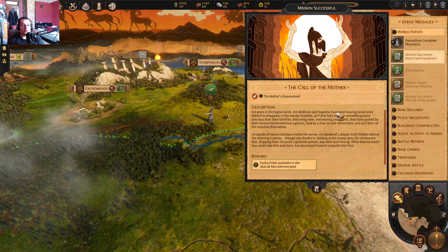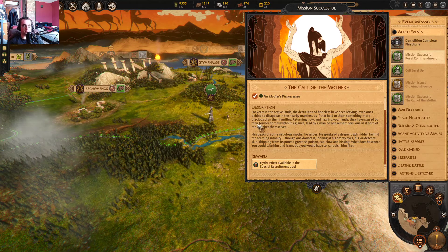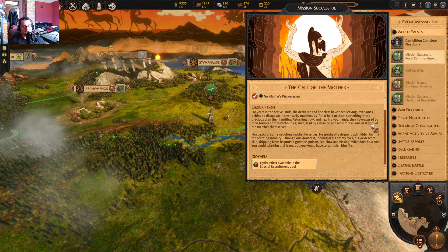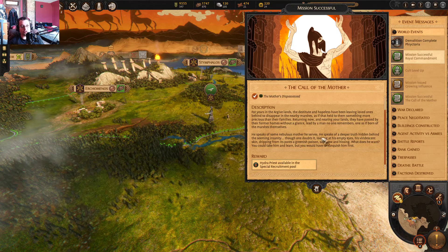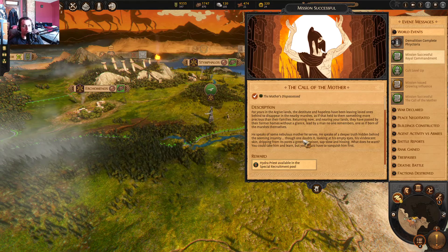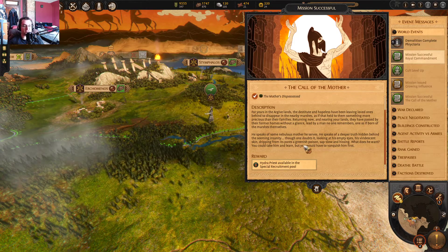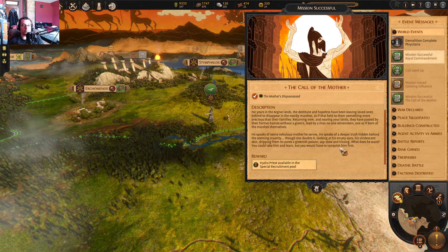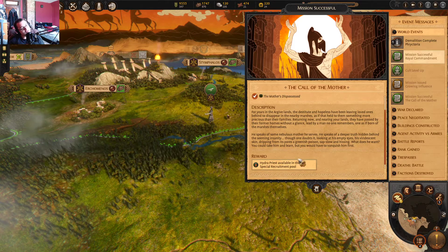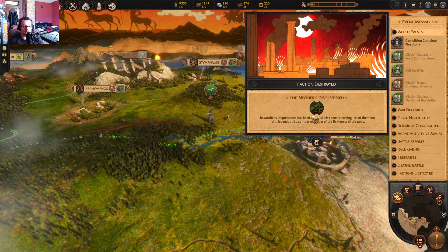So it says: 'For years in the Argive lands, the destitute and hopeless have been leaving loved ones behind to despair in the nearby marshes. Returning now and nearing your lands, they have passed by their former homes without a glance, led by a man no one remembers, one as if born of the marshes themselves. He speaks of some nebulous mother he serves, and of a deeper truth hidden behind the seeming insanity. Looking at his empty eyes, his viridescent skin dripping from its pores a greenish poison, sap, slow and hissing. You could take him and learn, but you would have to vanquish him first.' Okay, well I destroyed them. Love the artwork — their symbol's even a hydra.